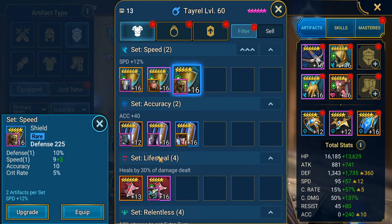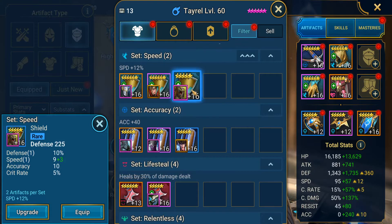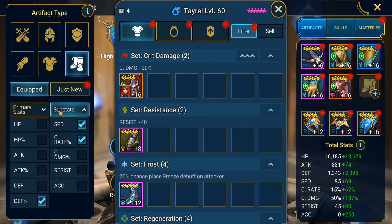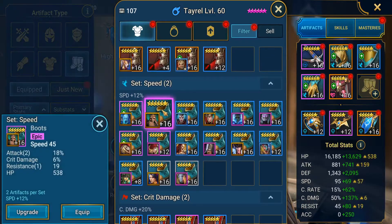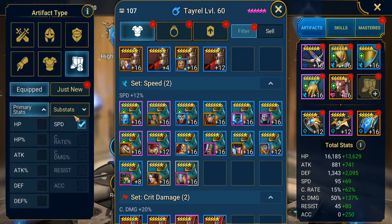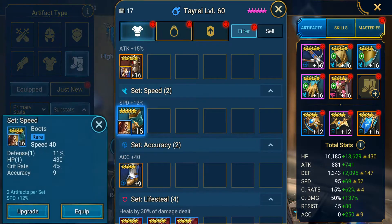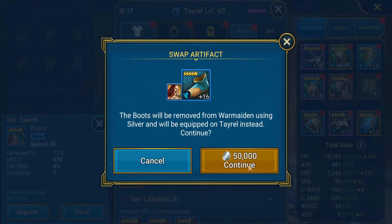We'll probably just take that off of Man Eater — that's his name right? Yes it is — you actually got a name correct! I can either do that one or that one — I'll probably do this one so I can get even faster when I get my speed boots on. Speed boots are honestly the hardest to get. We're going to look for crit rate as the biggest substat, and if anyone has defense we could take that off Maiden because Tayrel basically does her job better.